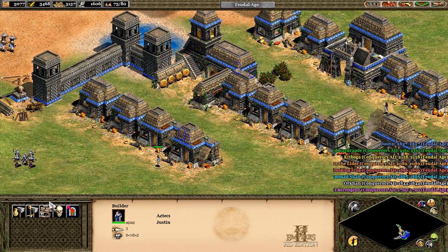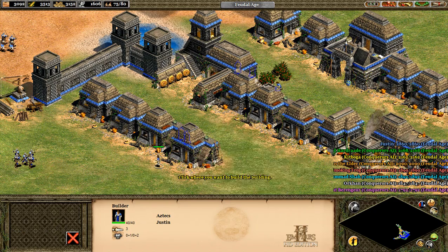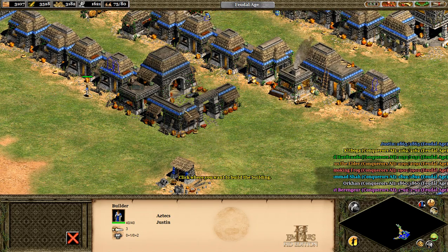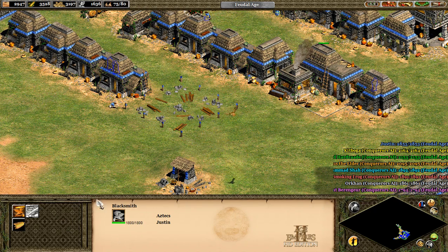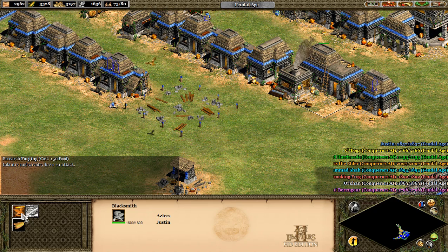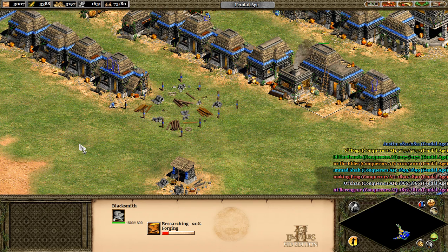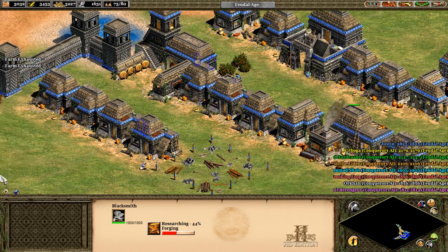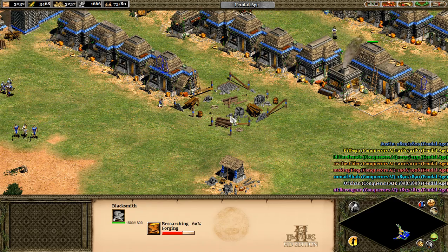We're going to build a market. Right there is good. Infantry and cavalry have plus one attack? I think so, yes. We're going to research the forging. Look at the scoreboard now. We're way in first. I was lagging way behind for a long time, but now I'm way ahead. Thanks to all my villagers.